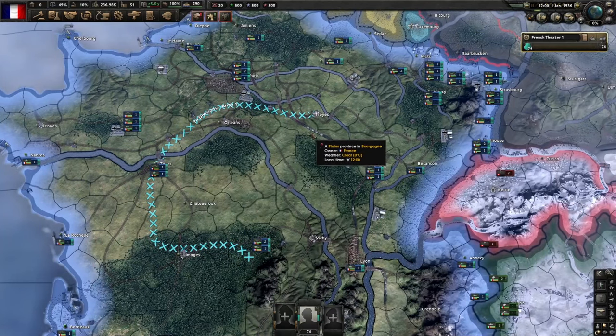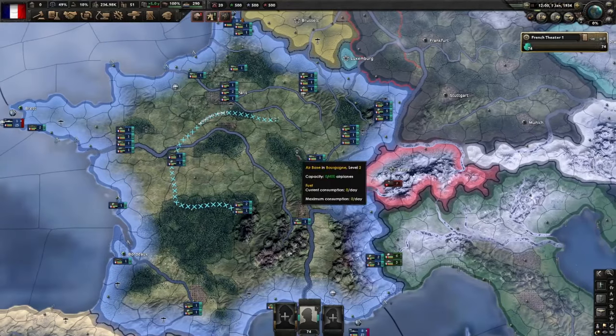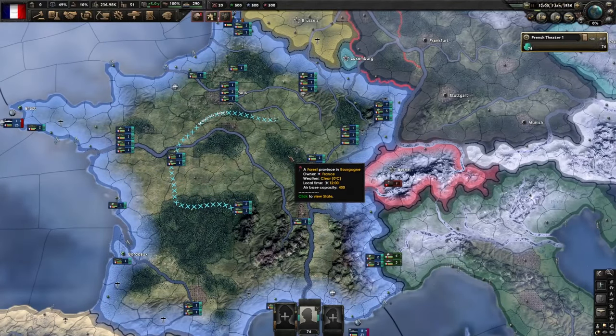Another thing to consider is what your divisions are going to be used for. If you have an infantry template that's designed for defense, they're likely not going to be super effective at attacking, or at least not as effective as a template designed for that role. We'll get into this a bit more later, but first let's look at the division designer.